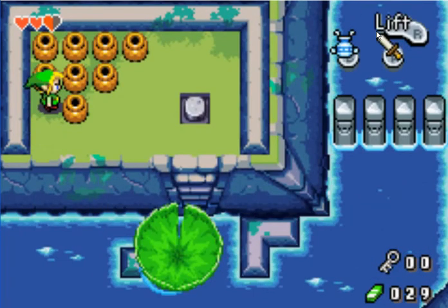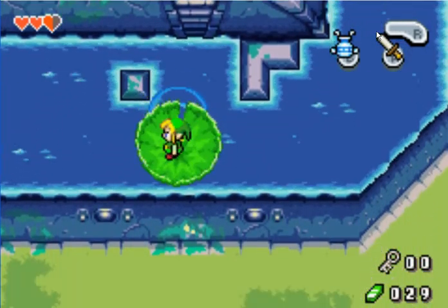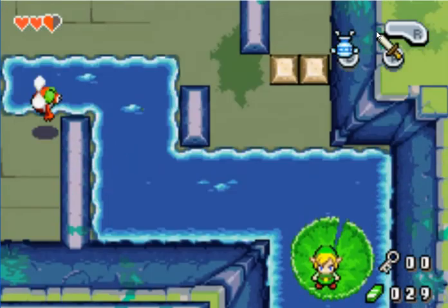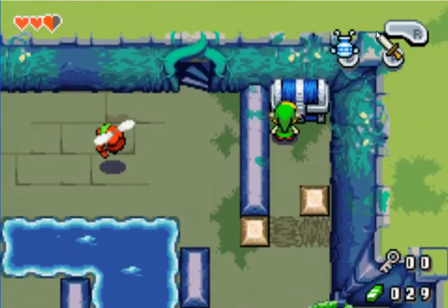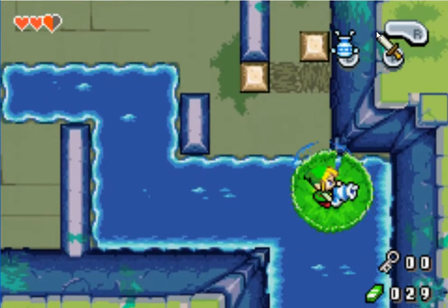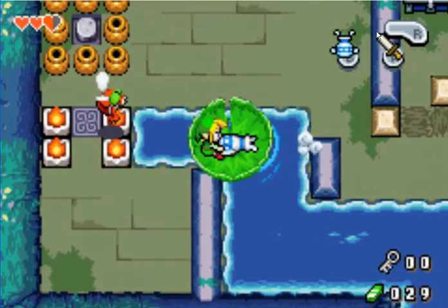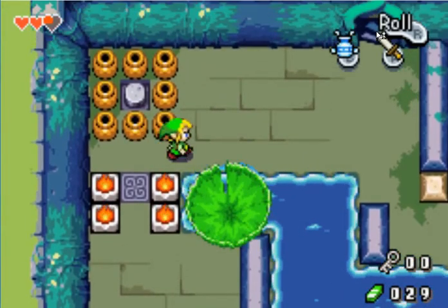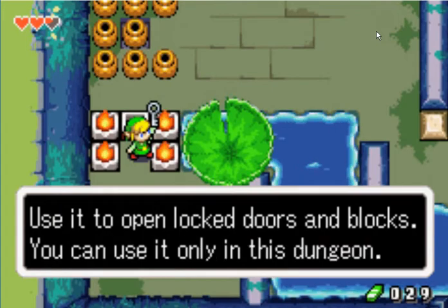That's gonna be well needed. You're just gonna push this over there and it takes him down. We could've accessed this room before but it wouldn't have done much good. Get the compass — I thought I'd just get it to save time. You can actually use this as a bridge — just push this over — and you got a small key.